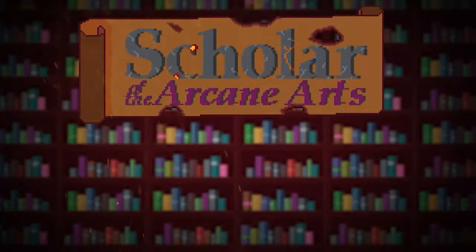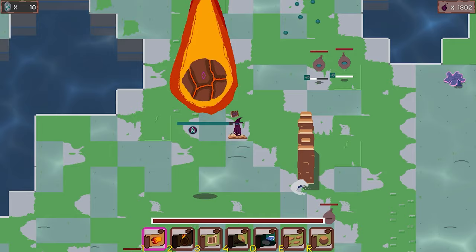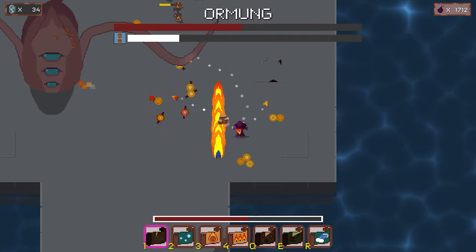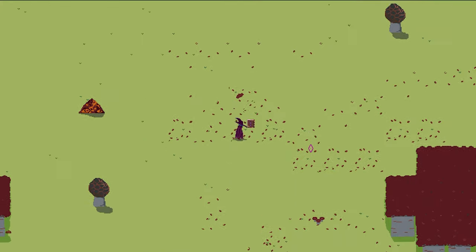First, we need to quickly establish what Scholar is. You must solve puzzles to find spells, upgrade them in your home village, combine the spells for huge damage, and defeat massive bosses to save the world. Now back to the open world problem — here we see a player walking through the forest, which seems pretty empty.